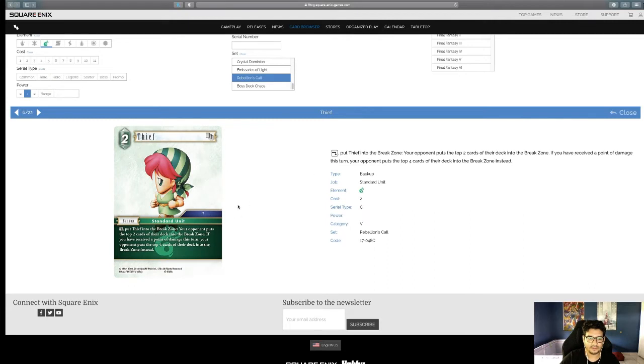Thief — I'm not big on this one even if it does mill. Your opponent puts the top two cards of their deck to the bottom of the break zone, and if you've taken damage they do four. I'd need three of these set up to make a dent. As a target for Fat Chocobo it might be relevant, but is it making it into that meta? Probably not.